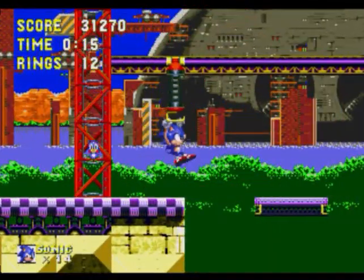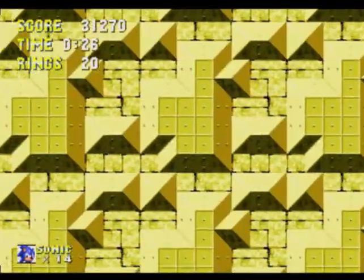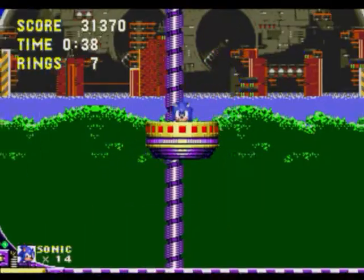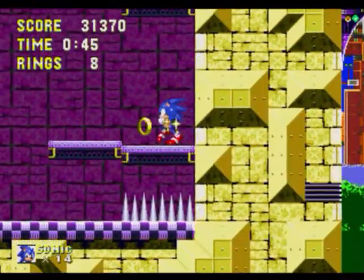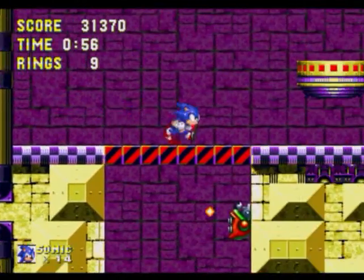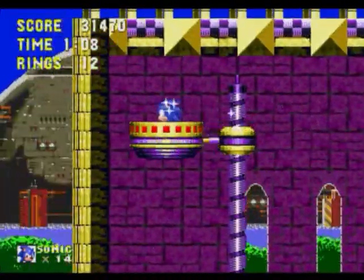We're on Launch Base Zone, the last zone of standalone Sonic 3. I think it's pretty cool — I actually like this zone quite a bit. Not the theme song, but I like the theme of the zone — what the zone is. The Death Egg is in the background. There are rockets in the zone near the end. It's the base where Eggman's going to launch the Death Egg into space — for Sonic 3 it's kind of the halfway point. Eggman was so close to launching the Death Egg, but we're here to stop that.